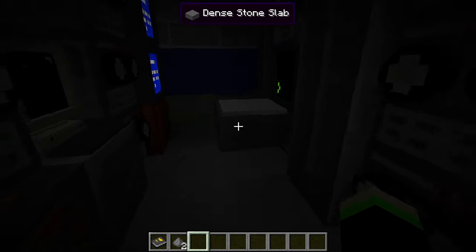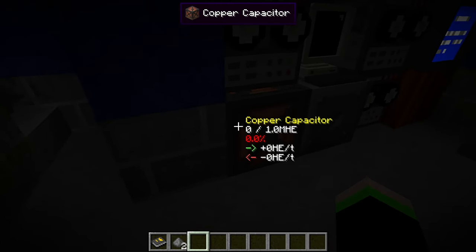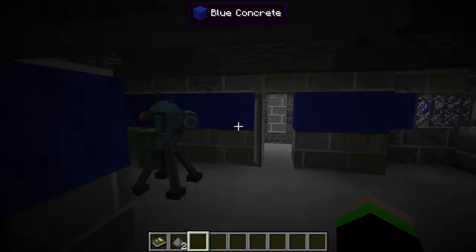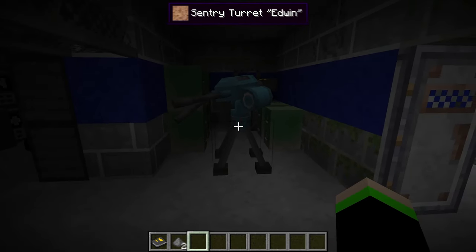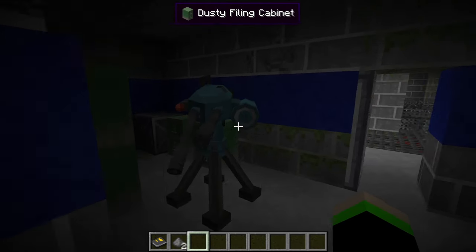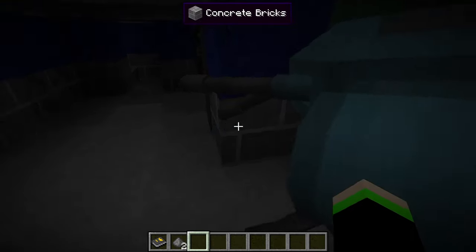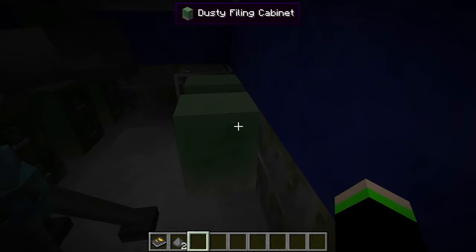Heading down here, we have a bunch of computer terminals, monitors, tape recorders, and one capacitor, which is pretty crazy. And we have our little sentry turret here, which is pointing at us — one of its barrels is not right. That's funny.